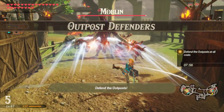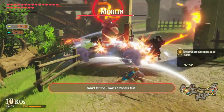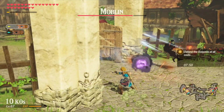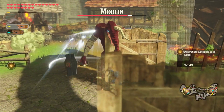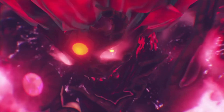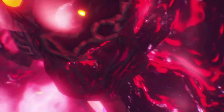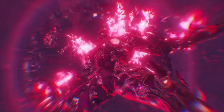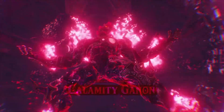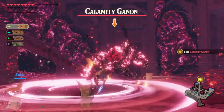The game borrows the art style and numerous plot elements directly from The Legend of Zelda Breath of the Wild. Set 100 years before the events of that game, Link and Zelda are once again pitted against their nemesis Ganon. Their mission is to rally together the races of Hyrule so that they can all fight as one to take down the immensely powerful Calamity Ganon. I'd love to say they're going to defeat him once and for all, but there are two problems with that.